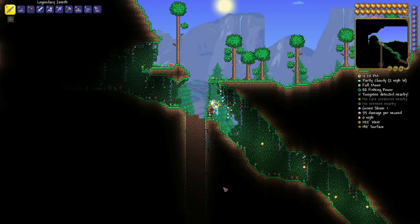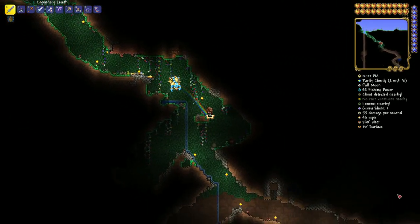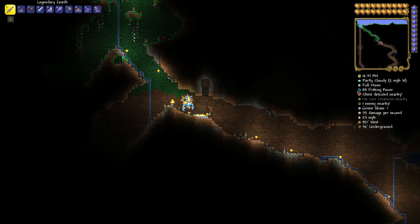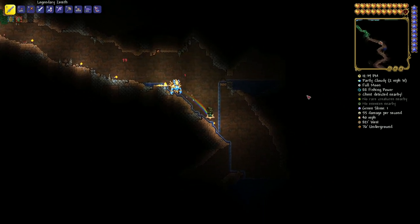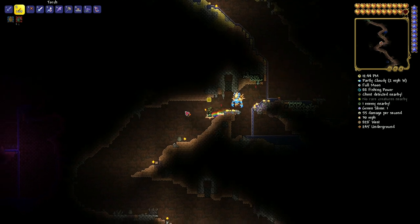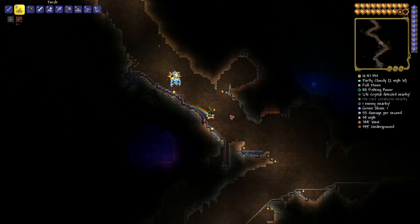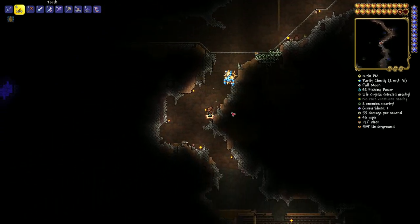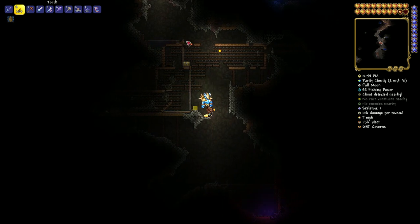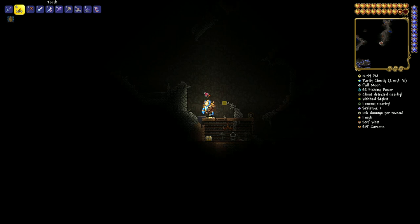Let's head to 1122 West by 142 Surface. We're going to head on this way — I'll show you the roundabout way to get there, because it's the way you'll take it, unless you've got the drill containment unit, in which case just go straight down. Be careful — there are a lot of traps. There were some changes with seeds; it does happen, and apparently the Enchanted Sword works fine now. But the Lava Charm was completely busted, so we had to redo that.